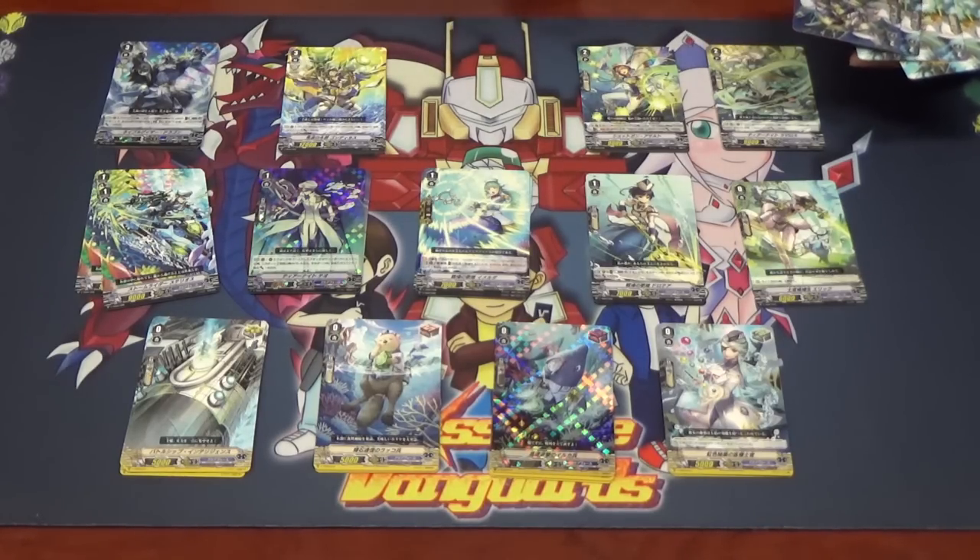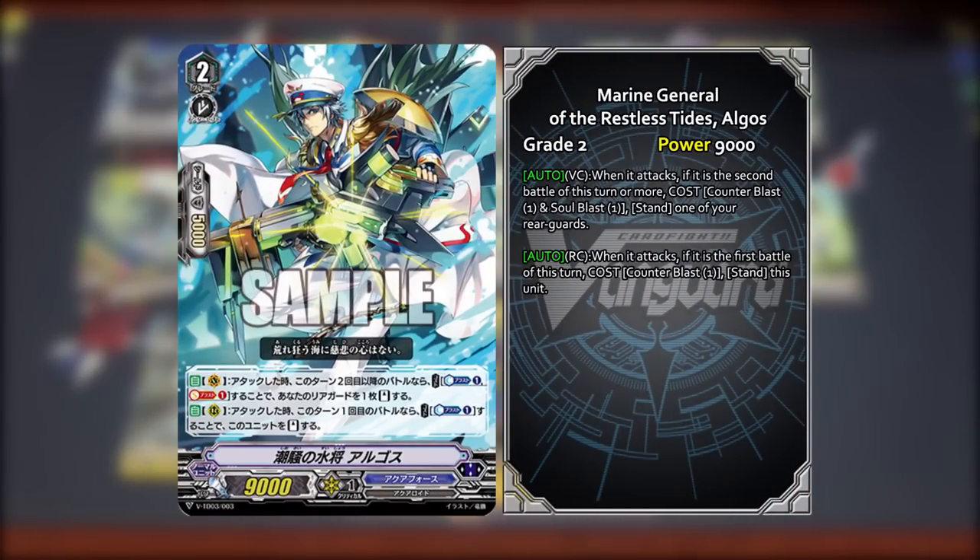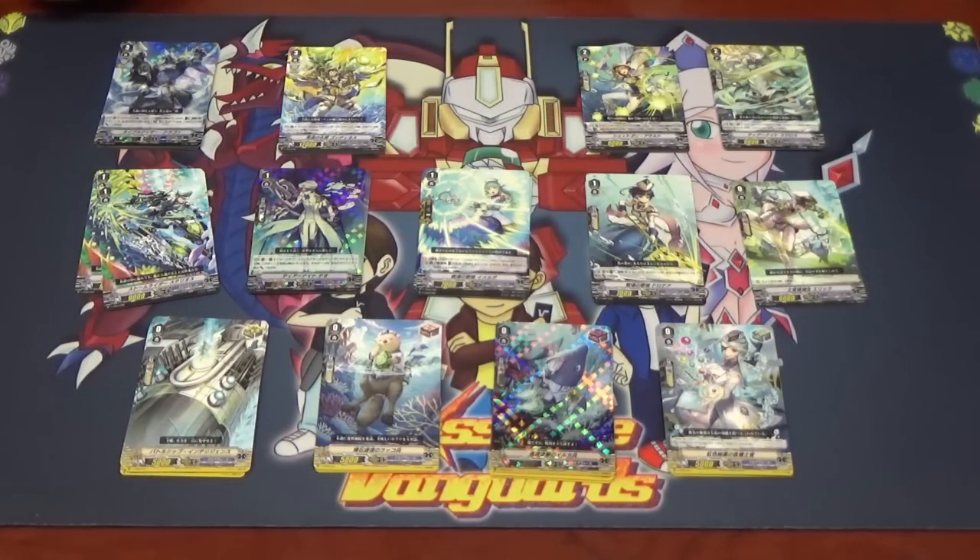Moving to the next card — I initially mistook it for a Grade 3, but it's actually a Grade 2: Marine General of the Restless Tides, Argos. His first skill on the rear-guard circle: when this unit attacks, if it is the second battle or more, Counter Blast one, choose one of your rear-guards and stand it. His second skill: when attacking if it's the first battle, Counter Blast one then stand this unit.